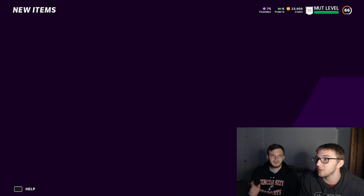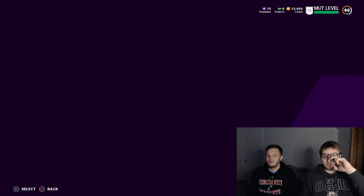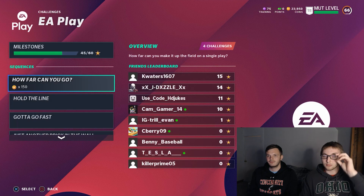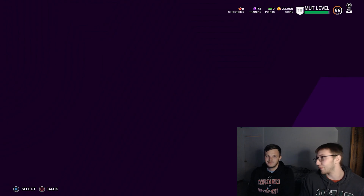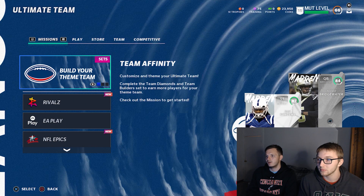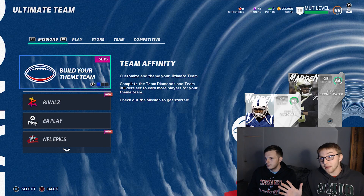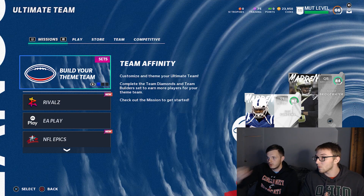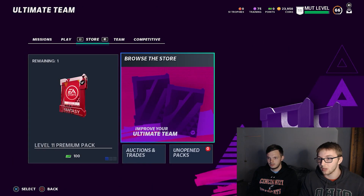Let's hop in the auction house real quick and see what that 81 Denzel Ward goes for if you have to buy him. Because I mean, if it had been some other random 81 it'd be different, but 88 speed. I don't know if I'm going to do the full 60 games for the 150 training — there are so many full-game type solos. I'm probably going to do something to hit level 16 though. Is that the card art for those? There's an 84 Teddy Bridgewater, so maybe they're their own special cards.